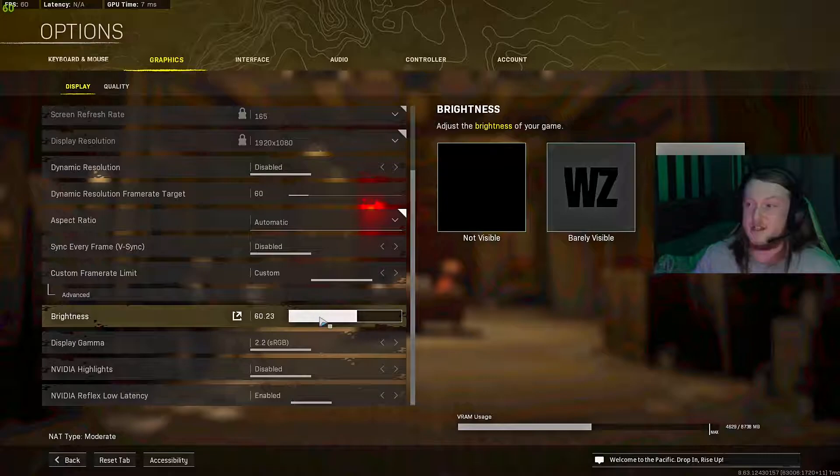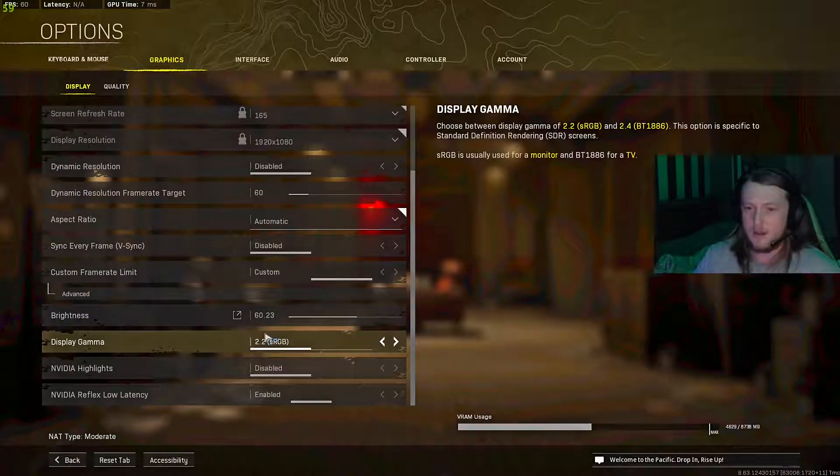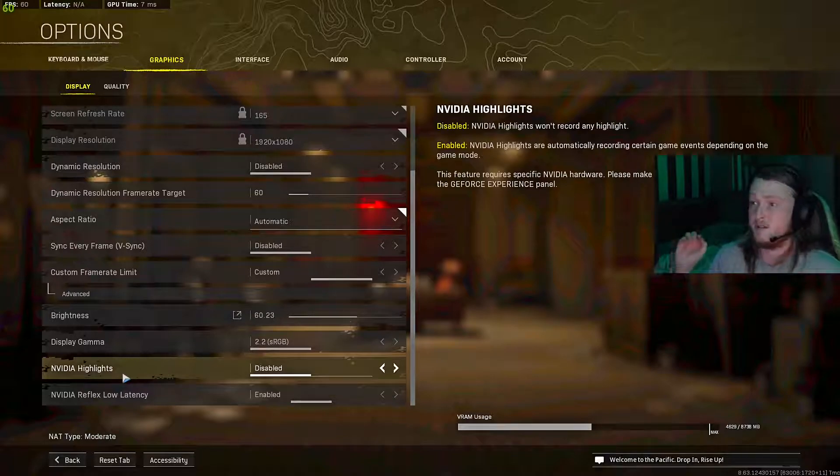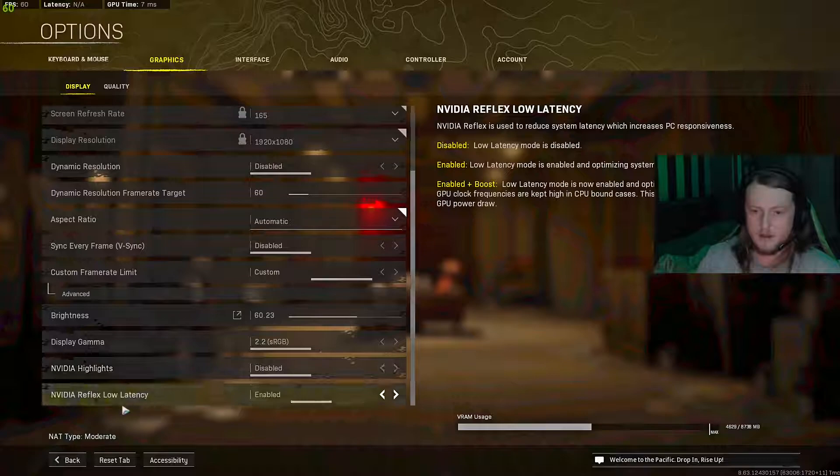Your brightness is obviously down to you — I have it really bright just so I can see. Display gamma — have it on 2.2. Video highlights — definitely disable this, because it's horrible for your FPS if you have it on. Your Reflex Low Latency — have this on enabled.